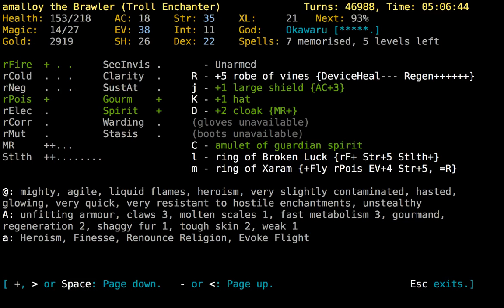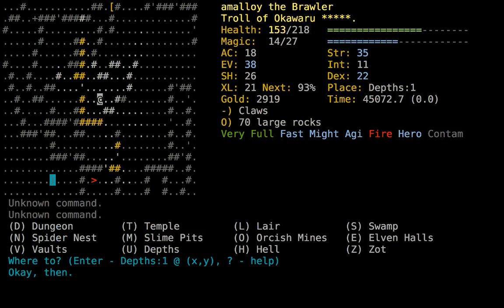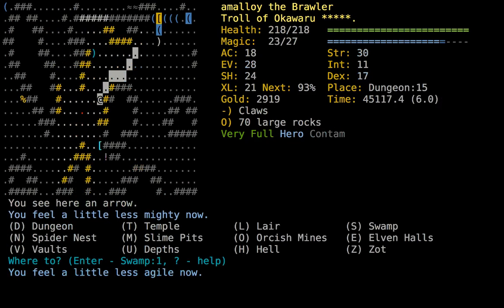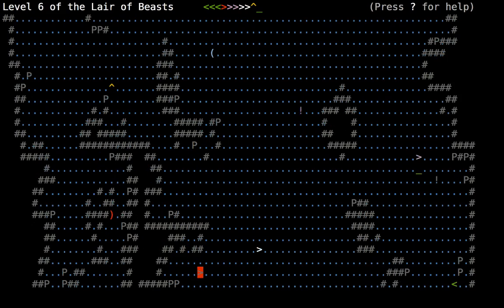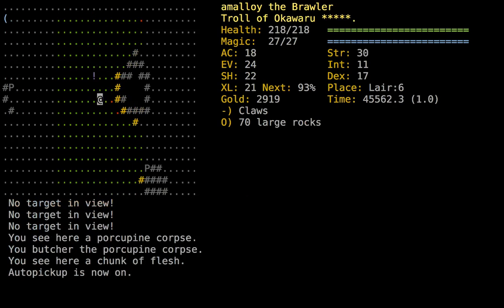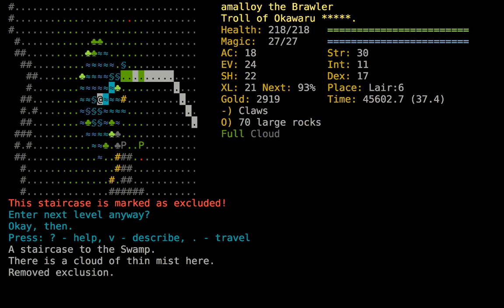Swamp is sort of harder to underestimate — I lost a character in Spider somewhat recently because I underestimated the threats there. At least in Swamp they look like big threats: hydras and dragons. It's easier to recognize that they're big threats and treat them seriously. Let's double check the tournament rules — kill Garyon before entering a non-abyss rune branch. So this is a non-abyss rune branch, but I've killed Garyon so I can go in.